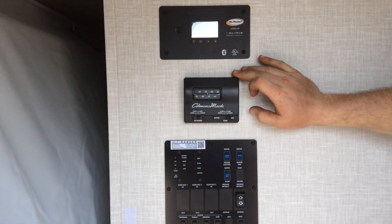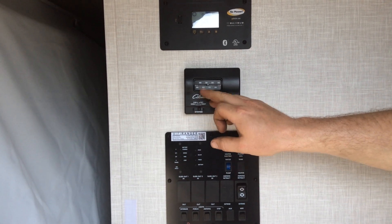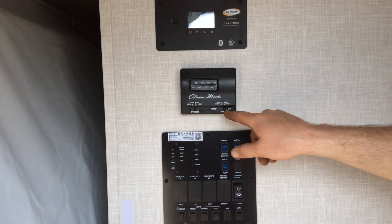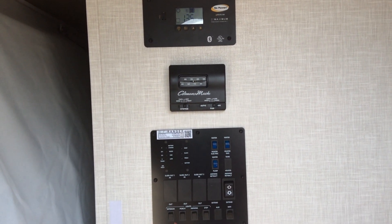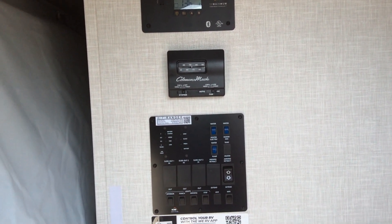This is your thermostat — it controls your furnace and air conditioner. For heat, turn to heat and set your temperature. For air conditioning, set it to cool and set your temperature. The on/auto button determines whether the fan stays on 100% of the time, or turns on and off with the compressor.